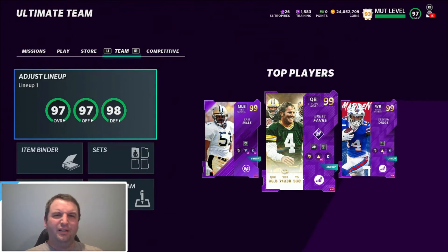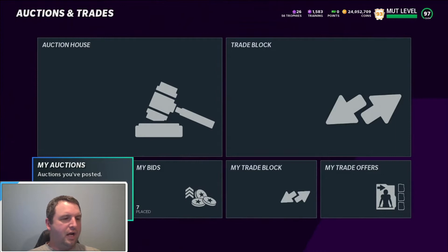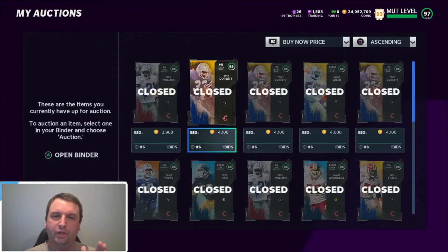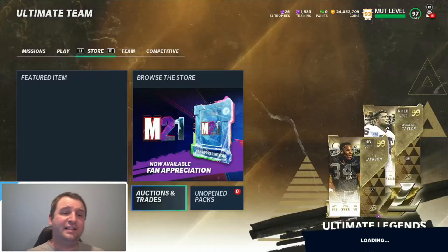I was a little bit surprised. I took those cards that I got, went to the auction house, put them on the auction house, and they sold. I did not see that one coming. You could see I sold them all for $3,900 to $4,000. Unbelievable — I was shocked that I was able to sell them, and it took less than 10 minutes.